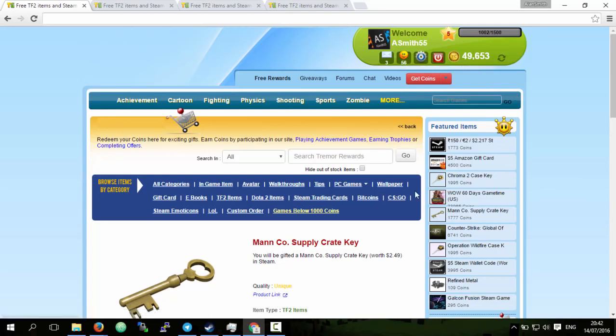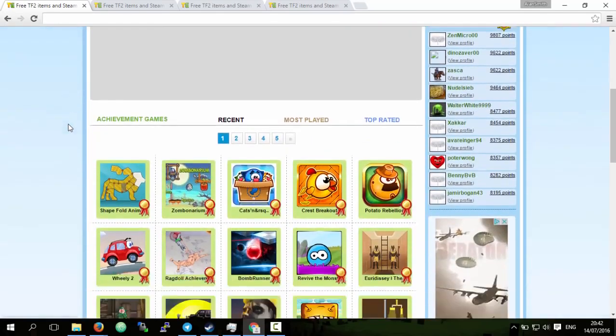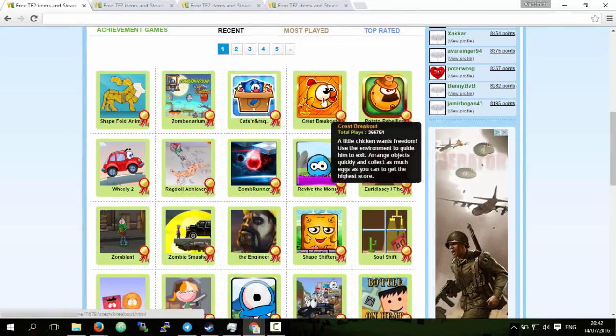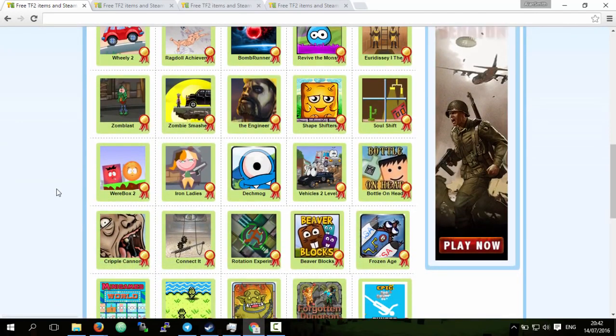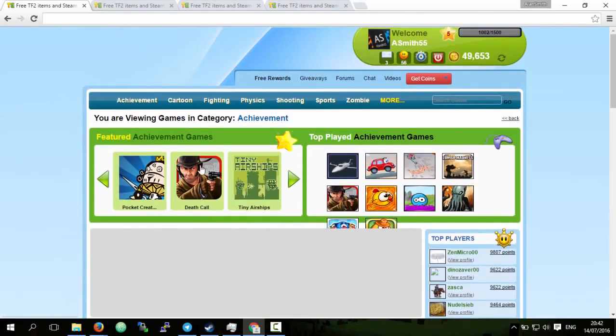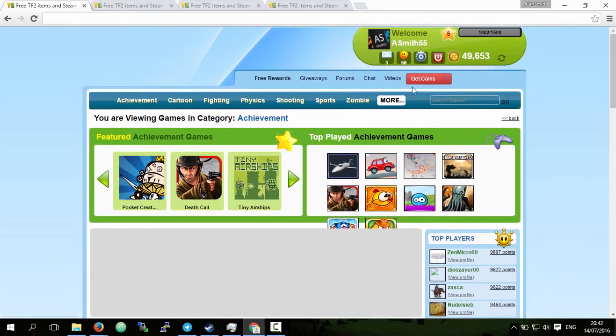The big question is how do you actually get coins. First of all, you can play achievement games - it's a very fun way of getting coins. You can play ragdoll games and games a bit like Angry Birds, and you get coins for playing. This is really fun but it's not the fastest method.